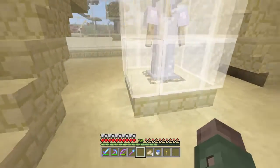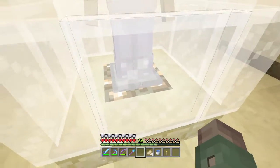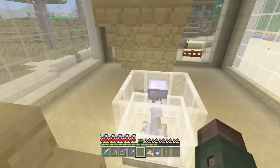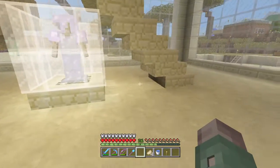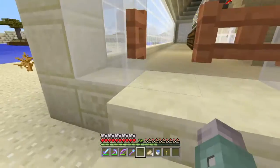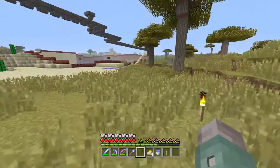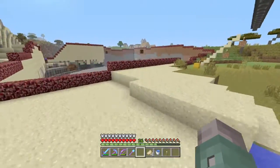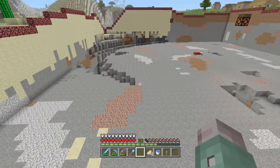This right here is our suit — our iron armor — with a little piece of glowstone there. Just put a little glass around it to try and make it look a little bit more fancy. Over here is another major project I have, and it's a huge hole in the ground.